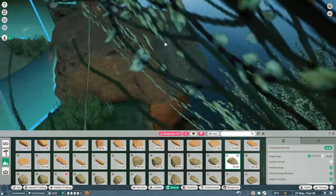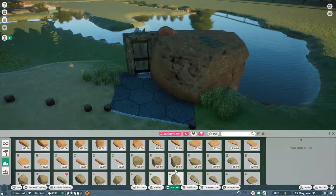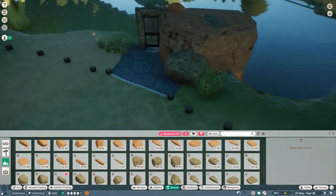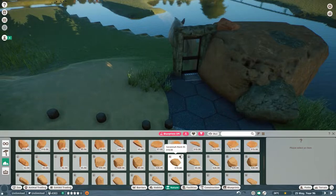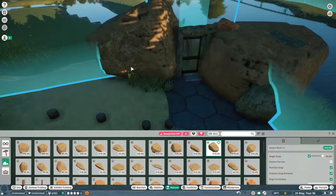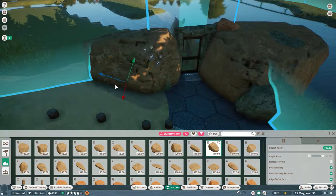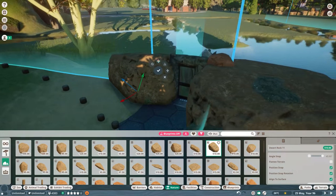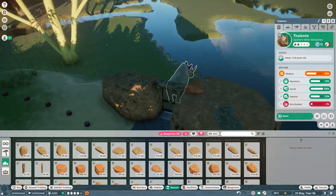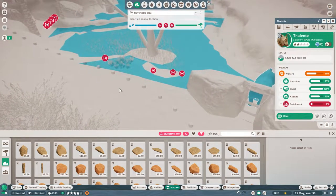I'll hit M so I can move that, shift to put it down in there, and grab another rock — shift to sink that there. Let's work on the other side a little bit. Savannah rocks, desert rocks — sink this down a little bit. I'm going to turn the snap off by hitting spacebar so I can pull it how I want. Then I'm going to click back on our white rhinoceros heat map so I can see where the escape points are.